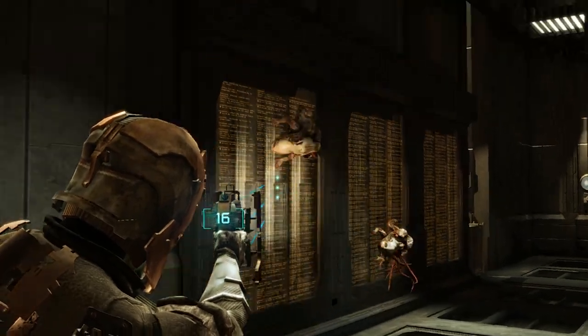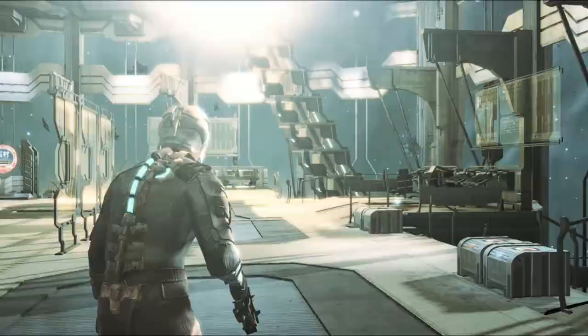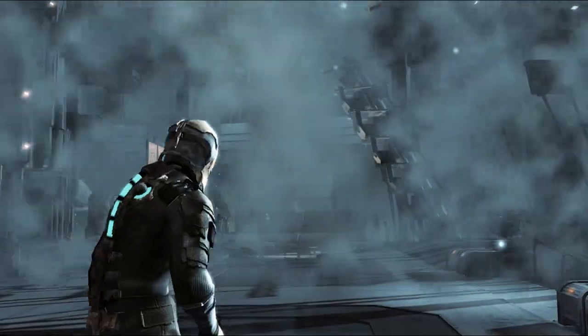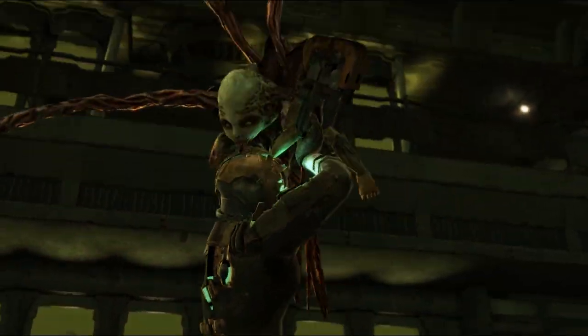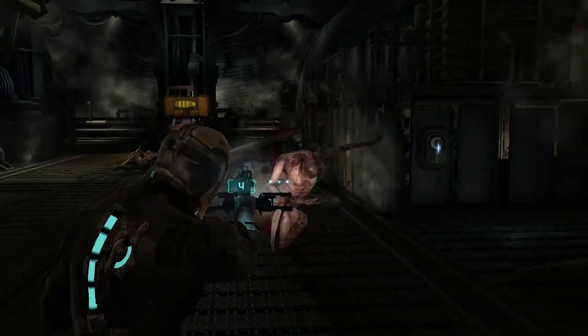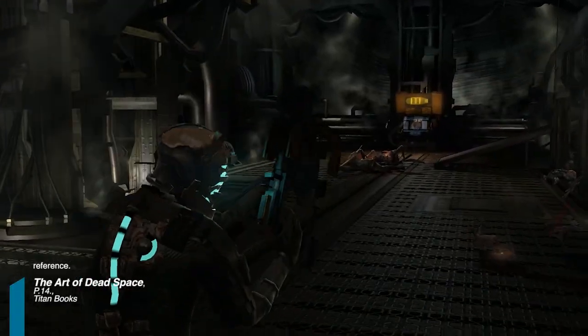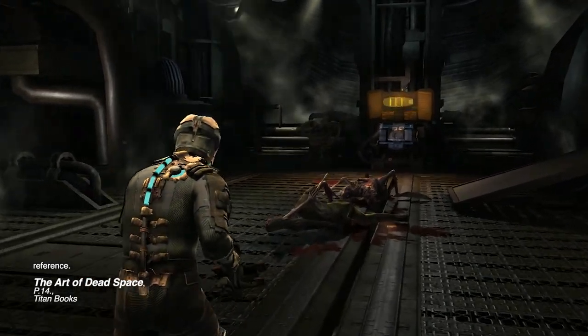The suit is meant to empower the players, but it is also important that it maintains some form of vulnerability. Art director Ian Milham stated that they wanted to communicate that he is not a soldier. He needed to look tough and strong, but as soon as you put a big plate on the front, it looks like he was designed to be shot at.